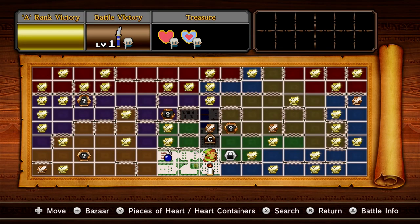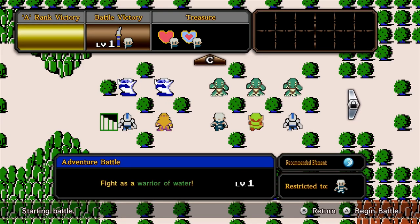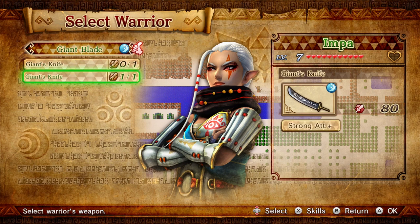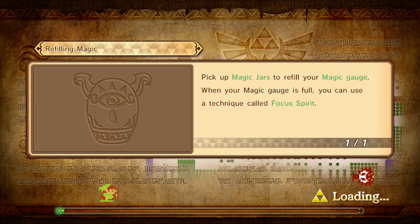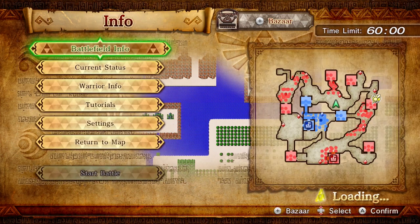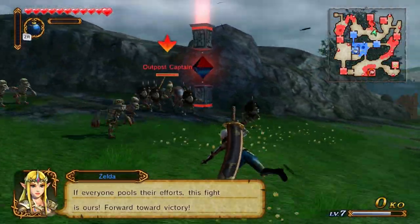So we beat this with Impa — does that mean we get a new weapon? Some battles will restrict which weapons or warriors can be used, so make sure to keep all your warriors trained and ready to fight. Fight as a Warrior Water — the only one I have is obviously Impa. Giant's Knife — this one has Strong Attack, increase X attack damage. Let's use that then. So we beat this one, we might actually get a new weapon for Impa which would be really cool.